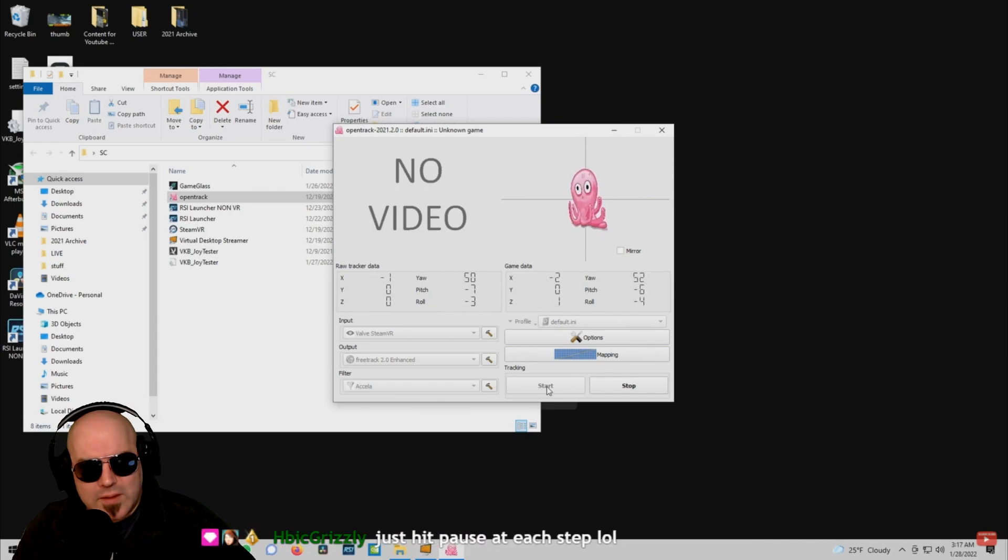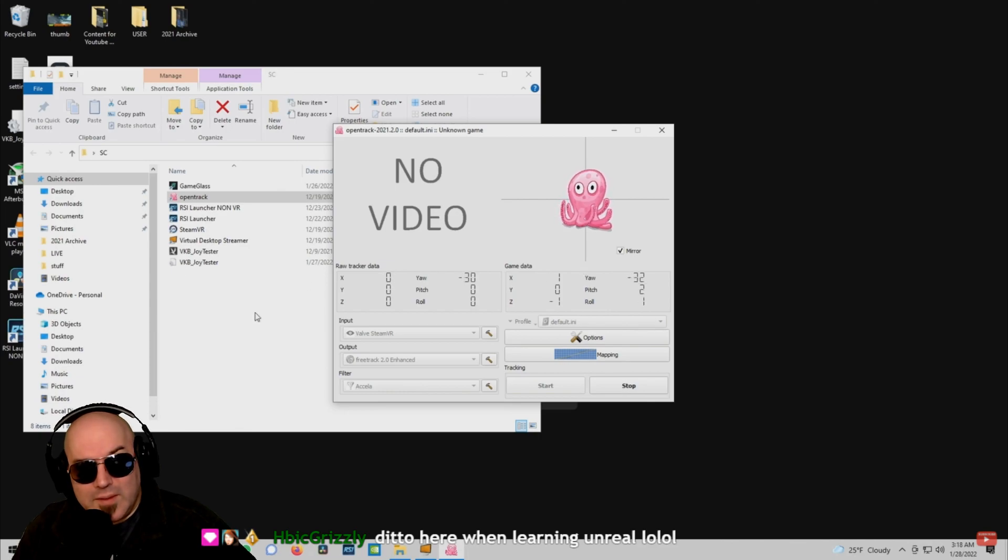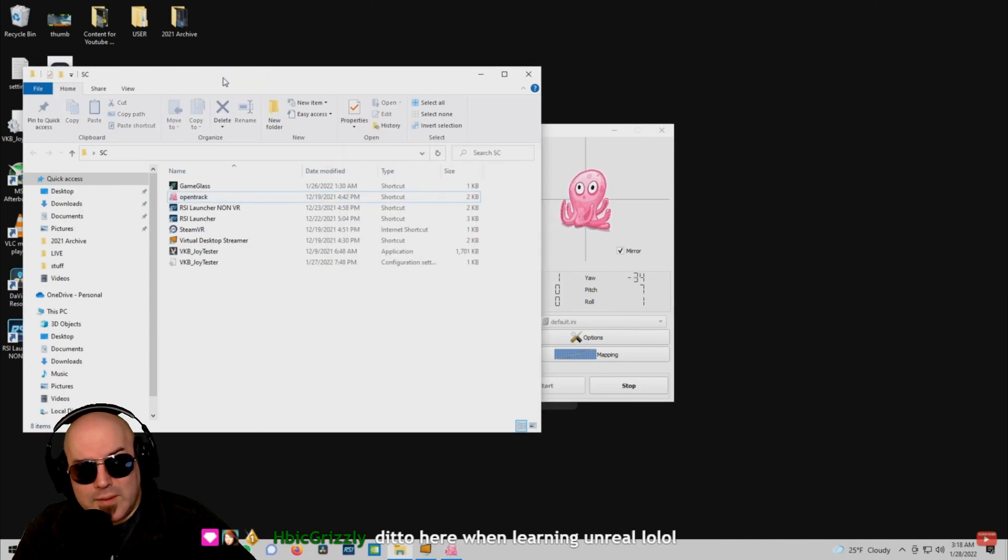Click Start again and test by moving your head left, right, up, down, and tilt it left and right. If the tilt is incorrect, as it was in my case, click the Mirror button to reflect it. Now that you have your Virtual Desktop and tracking of your head running, when you start Star Citizen, do not worry first about how the screen looks.